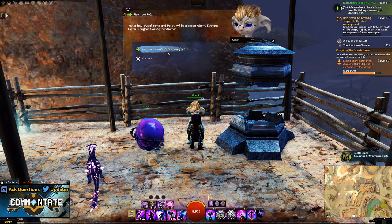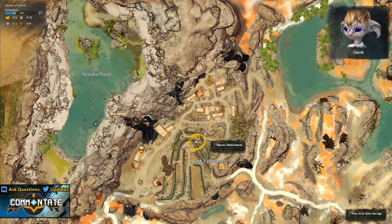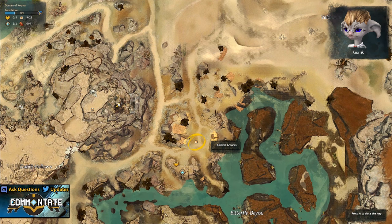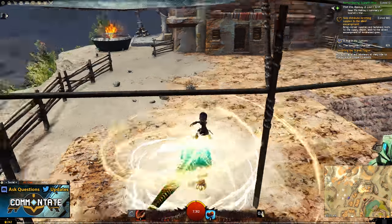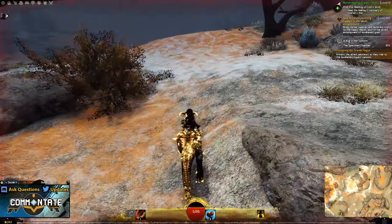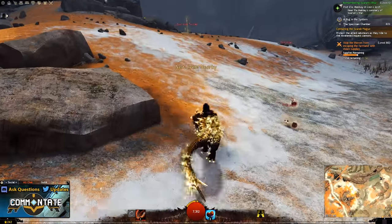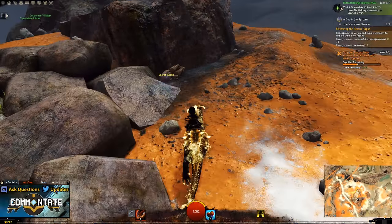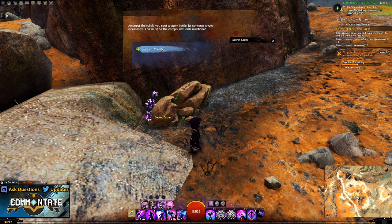Just north of the waypoint, past a few buildings, you should see a wooden tent structure. Inside that tent you'll find Goric Blish as well as a roller beetle named Peaty. Talk to Goric to start the first collection required for unlocking the mount. For this first collection, you need to track down nine secret stashes scattered around the Domain of Kourna, found in clumps of three. From the Allied Encampment waypoint, head northwest towards the orange sands, using the trail or path as a guide.